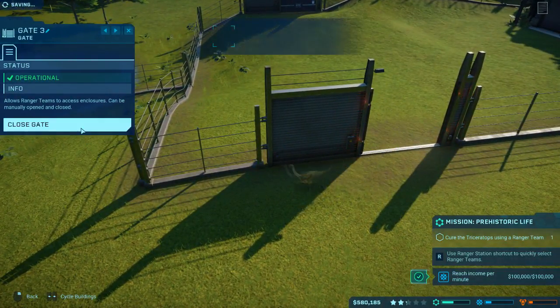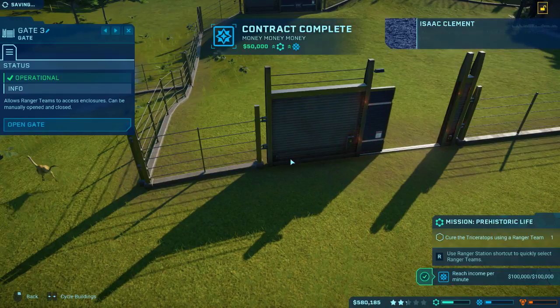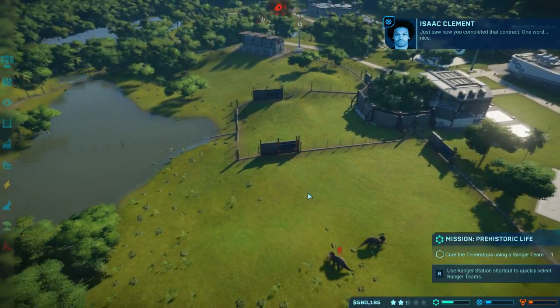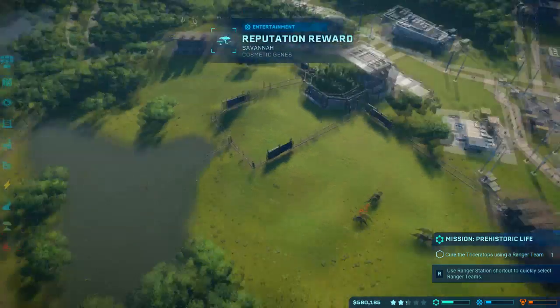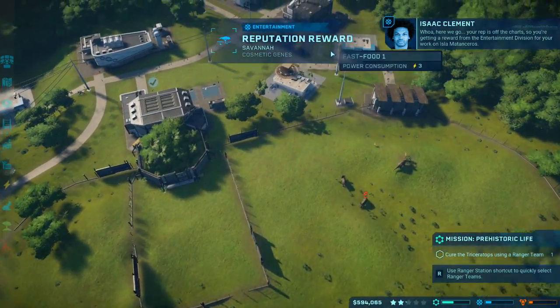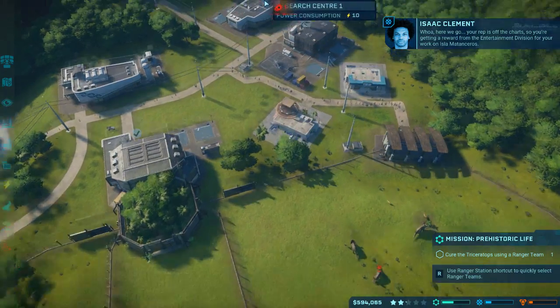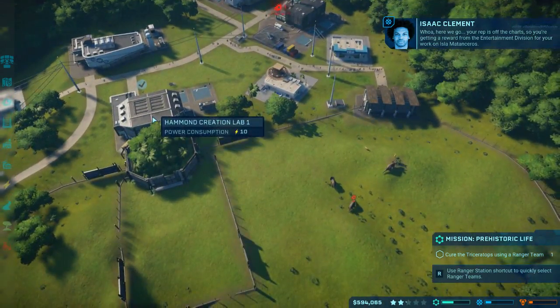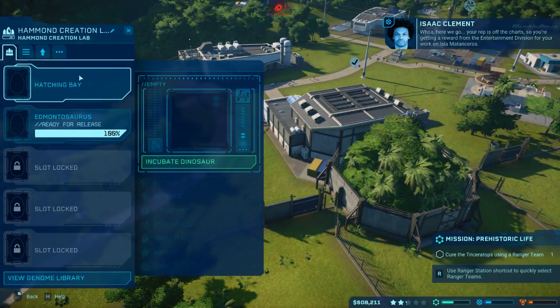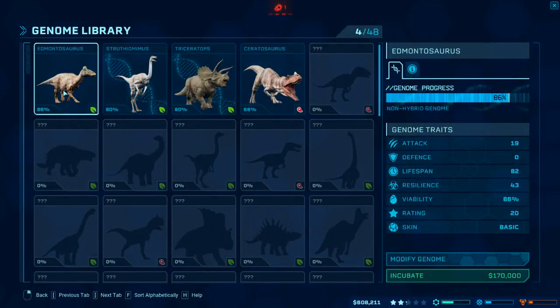Get out of there! You're not supposed to be in there. Close that gate. Just saw how you completed that contract - one word: nice. We've got some cosmetic rewards here - your rep is off the charts. You're getting a reward from the entertainment division for your work on Isla Nublar and Saurus.